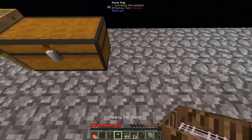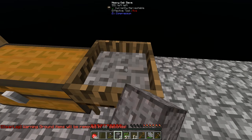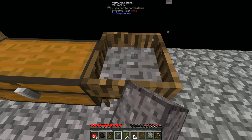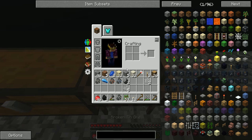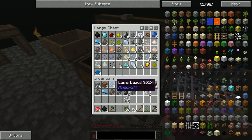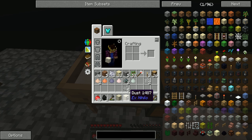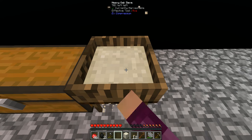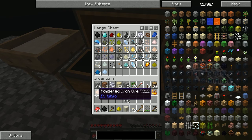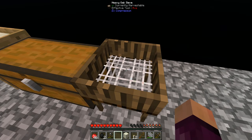Now that we have the heavy sieve, we can take our gravel, compress it, and sift it. It looks like it's actually just as fast as the normal sieve, maybe a tiny bit slower. After testing with compressed dust and normal dust, it seems like we're getting a fairly low yield — one skystone and one iron from three normal dusts. There might be a slight debuff when using the compressed version, but we can now sift a bunch of stuff at a time, which is pretty useful.